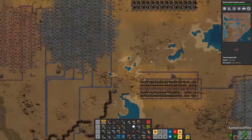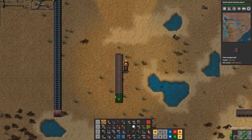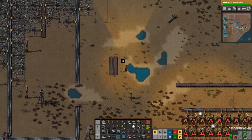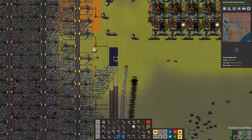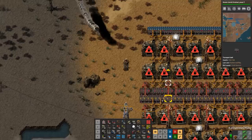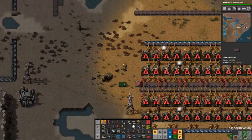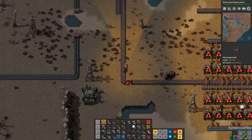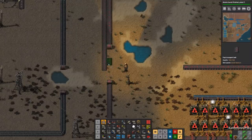I want to blueprint a set of belts — one coming down, one going up. Down will go this way, up will go that way. Copy this. I may not even need that — I thought the rock was going to be in the way. All right, nice — let's make use of most of that.